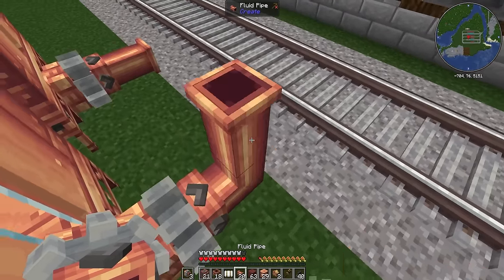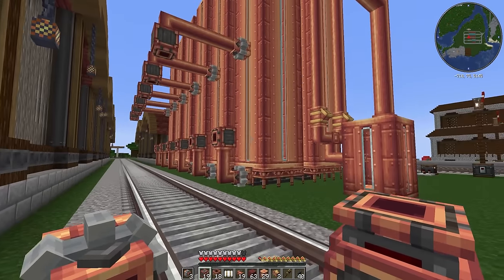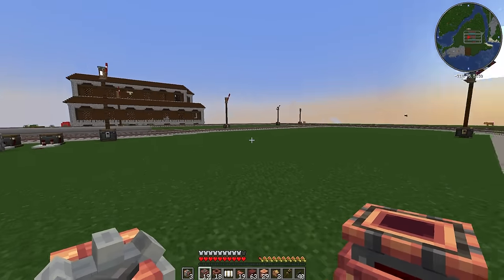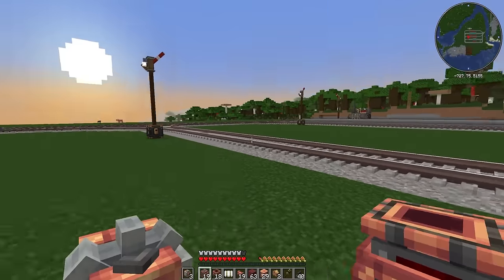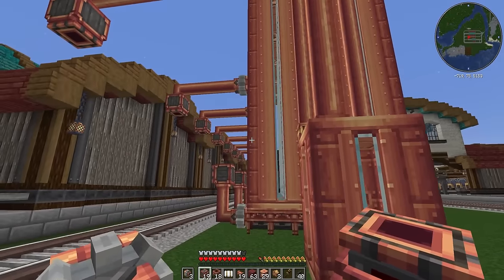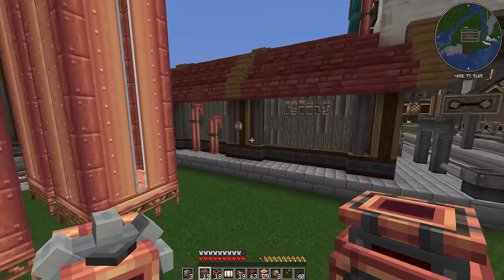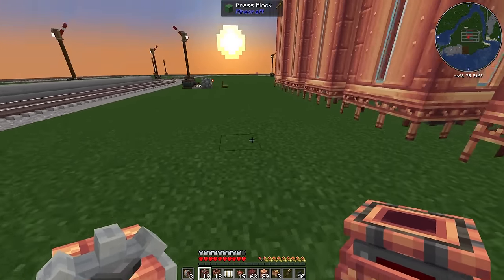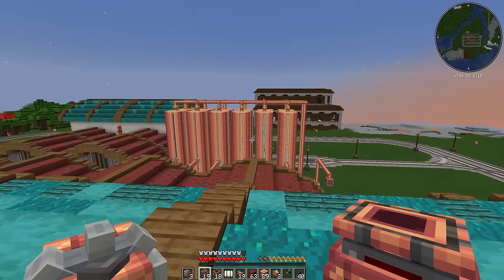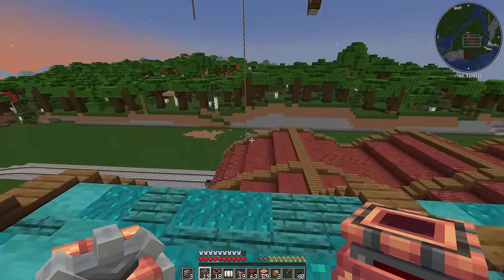That's the offloading system and all 12 loading systems. Now what I need to do is figure out power. Until we get a power station here - I do plan on building one, possibly next episode and probably over there somewhere - we're going to need some kind of temporary source of power. So what I might do is just stick a couple of wind turbines in here. We'll probably end up removing them, but we'll see if we can make them look good first. If we can, we'll keep them.